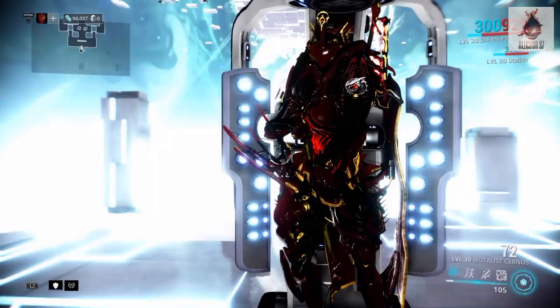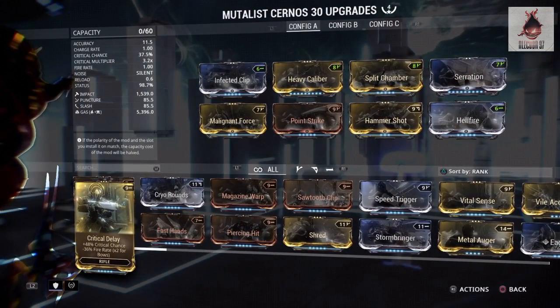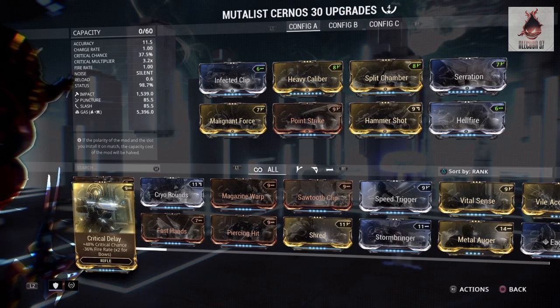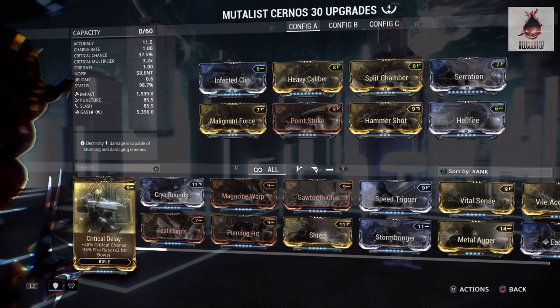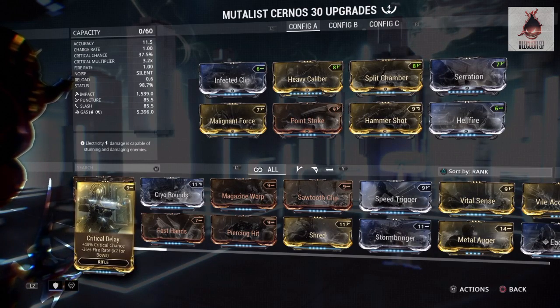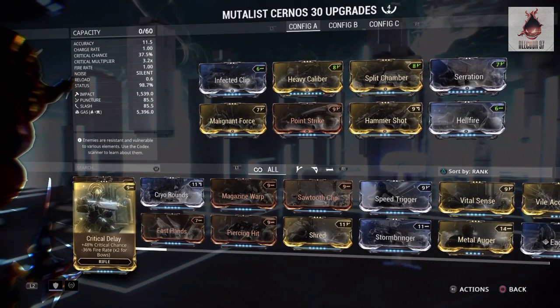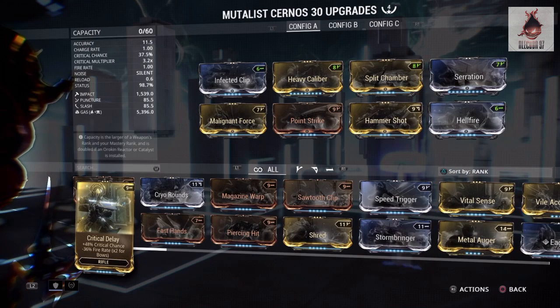This is the build I always use for Modelist Xernos — it's a really good one in my opinion, really really nice. It's a 4-forma build, as you can see right there. Really good build for damage dealing — I really enjoy this one a lot.